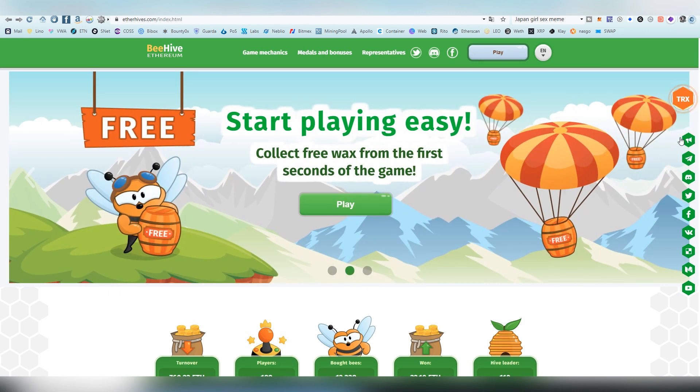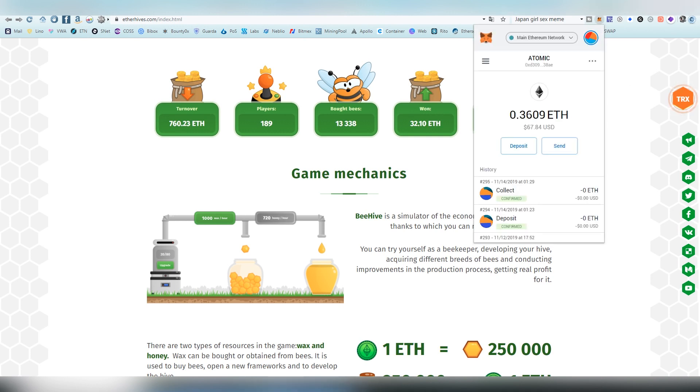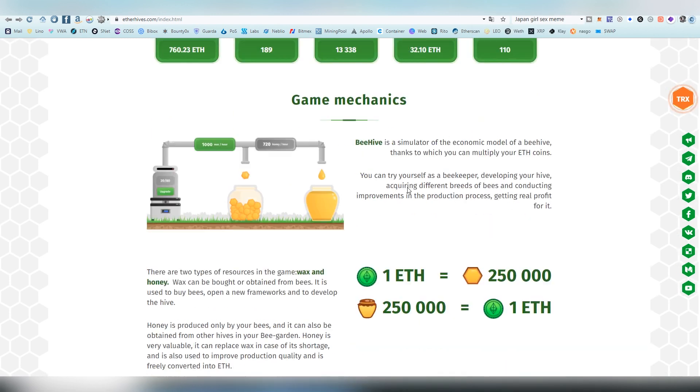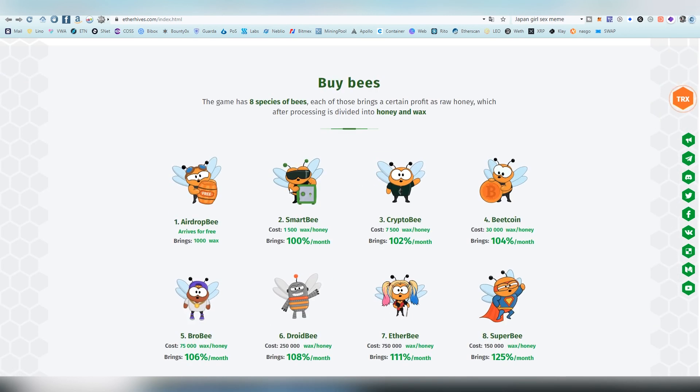The game operates through a smart contract. You go to a website and use MetaMask, Math Wallet, BitKeep, Token Pocket, or anything that works with smart contracts. You convert Ethereum into wax, wax is turned into honey, and honey is converted back into Ethereum. You buy bees which generate wax, wax is turned into honey, and the honey is sold off — you can sell it per day or per hour.